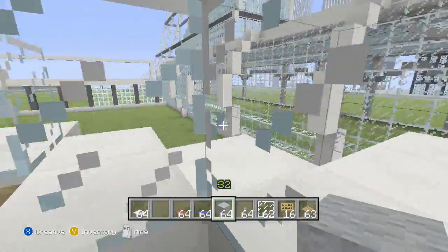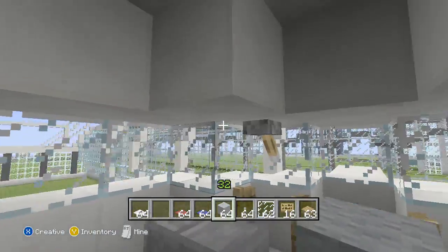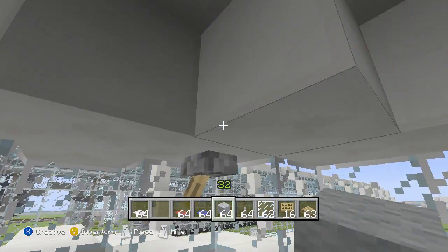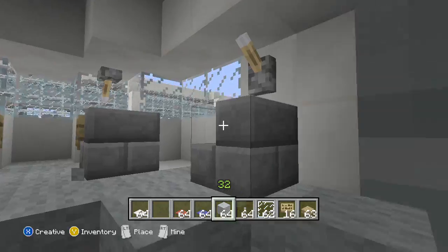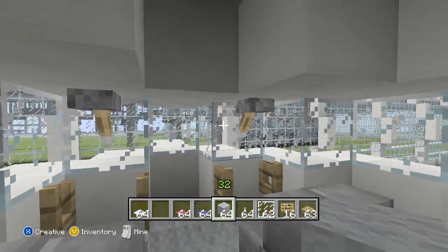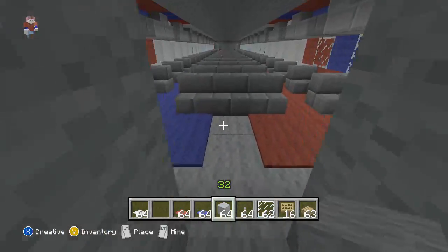Right up here is the cockpit. It's like any other cockpit, I guess — these are the control things. Not much you can do for Minecraft, but yeah, that's the cockpit.